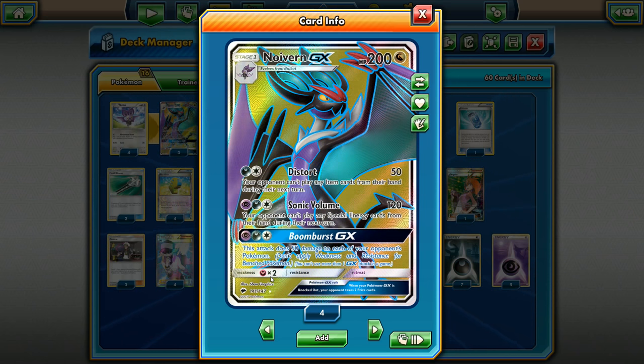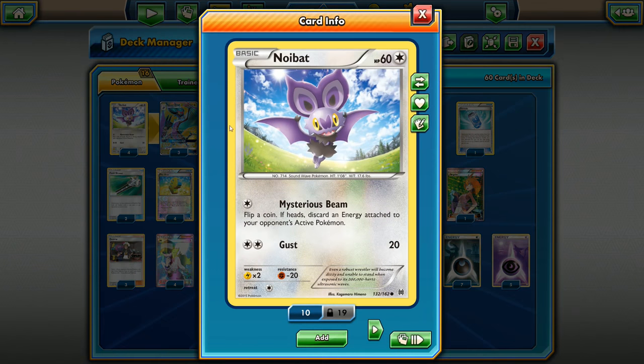This is our main attacker, the Noivern GX, 200 HP dragon type. Starting off with the basic, the Noibat, just a standard 60 HP basic. One thing to note: it is a flying type, so it has a resistance to fighting. Minus 20 damage to Buzzwole is actually pretty good to keep you alive in the early game.